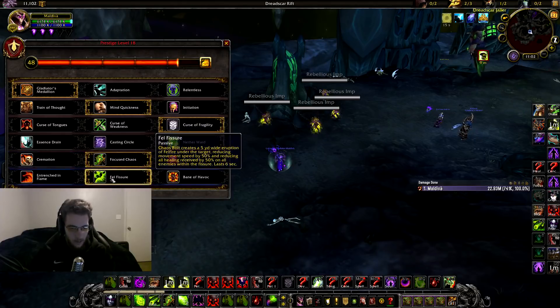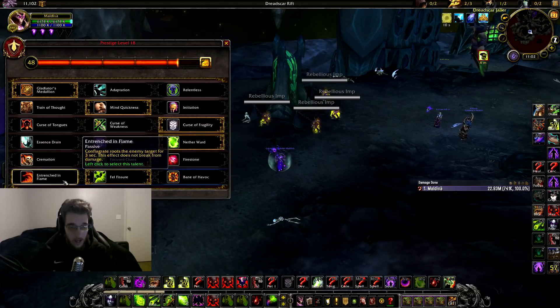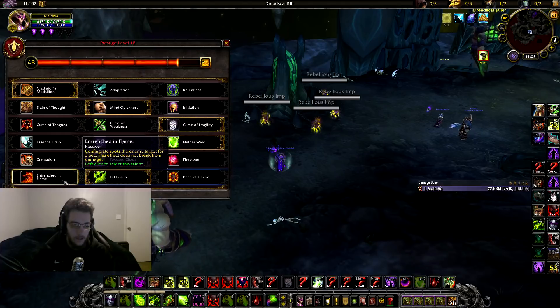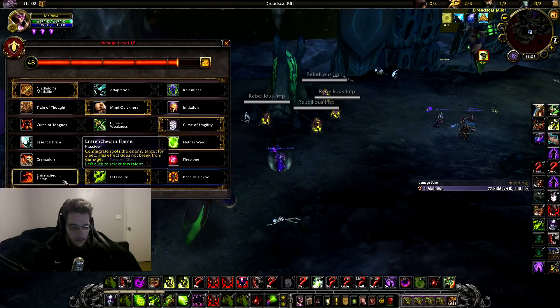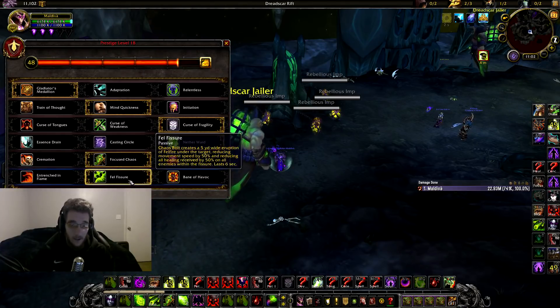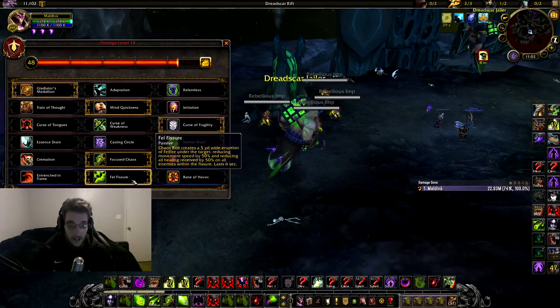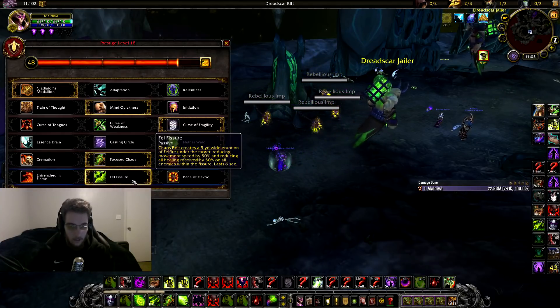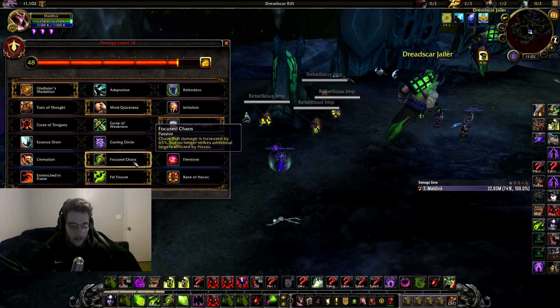For the last honor talent, you can play Fell Fisher or Entrenched. If maybe you're lacking roots on your team you can pick up the slack with Entrenched, but missing out on Fell Fisher is pretty huge — if they stand in it, it's 50% reduced healing on them, which is significant. So I would highly recommend Fell Fisher with this build.